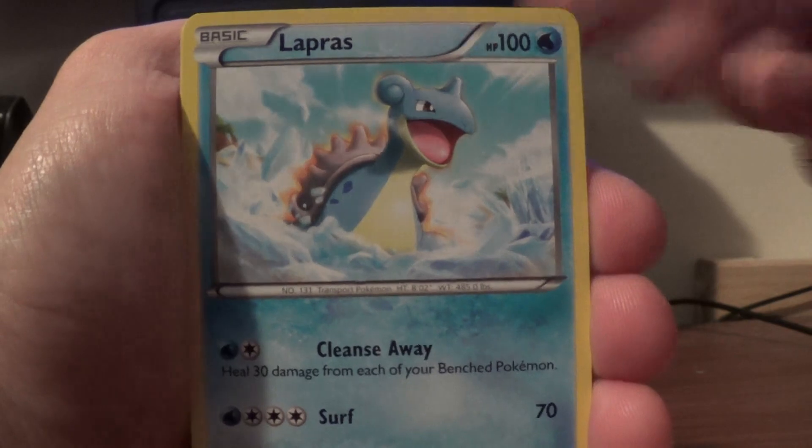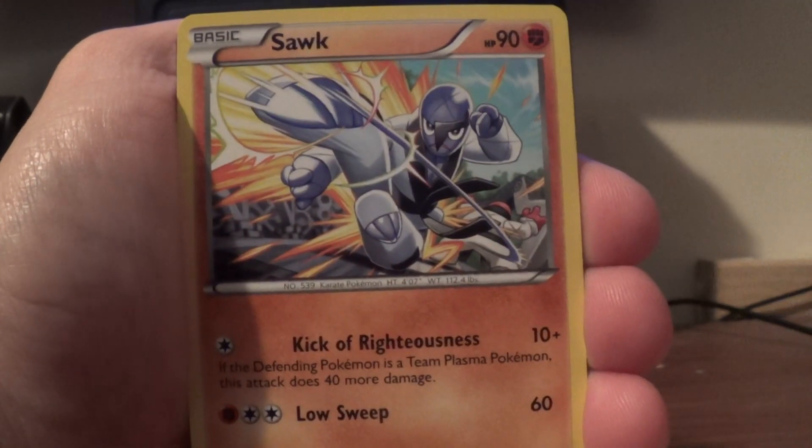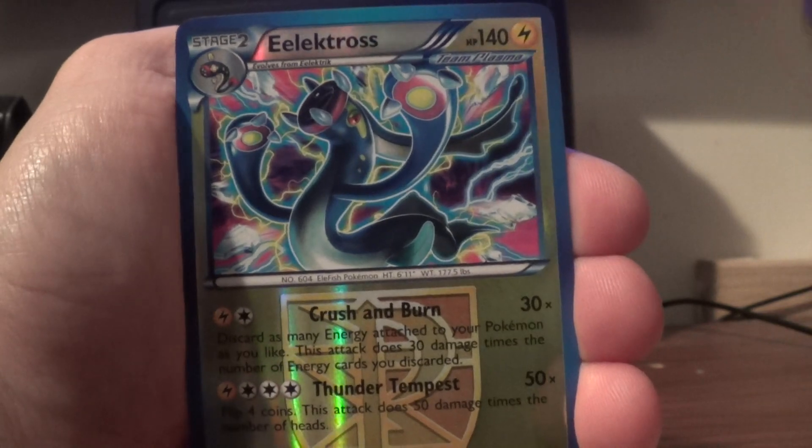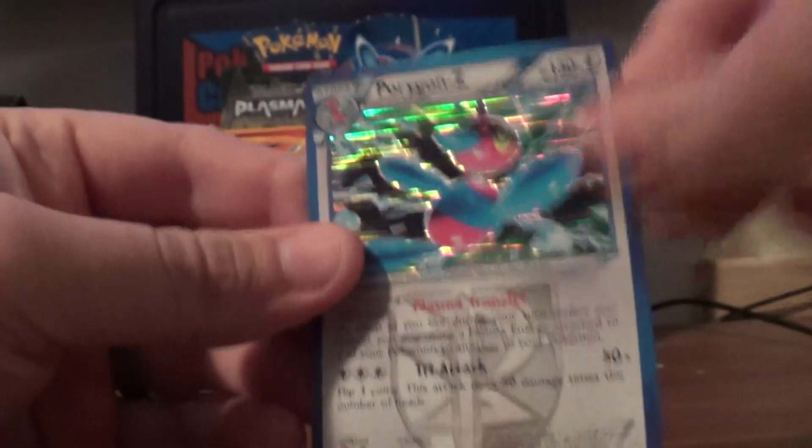And there's a Chatot, Pokemon Catcher, Rufus, Leleep, Lapras, Porygon, Sock, Drifloon, Bagon, Reverse Electrofts, and there's the Porygon Z Holo. Very nice.